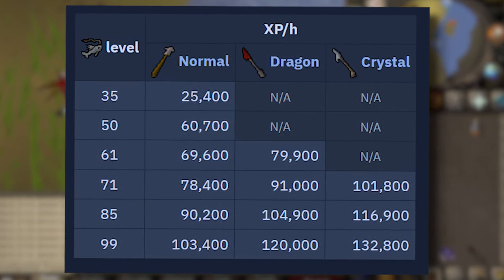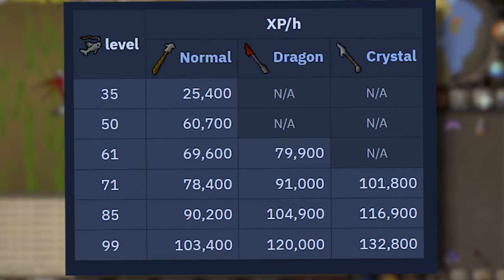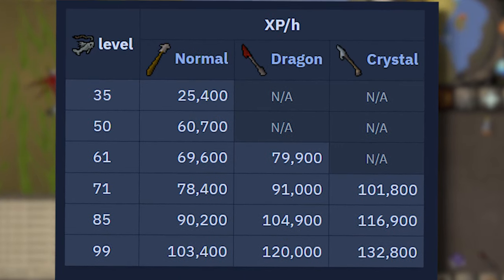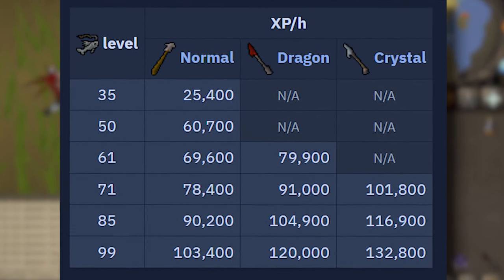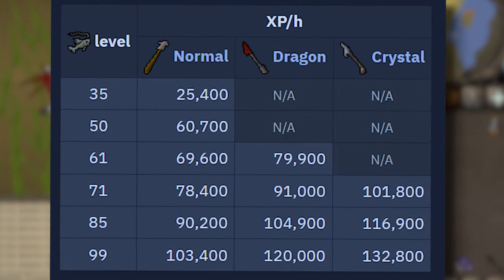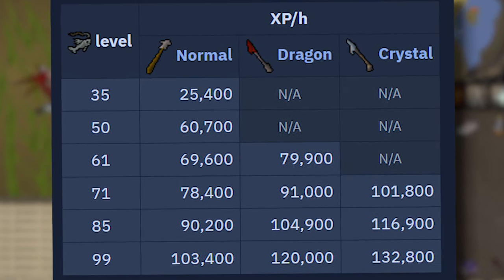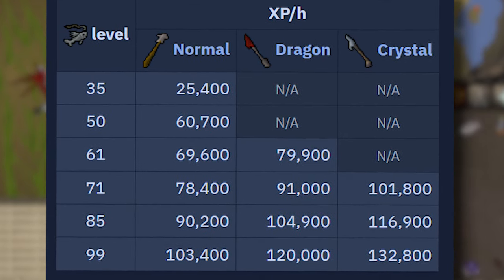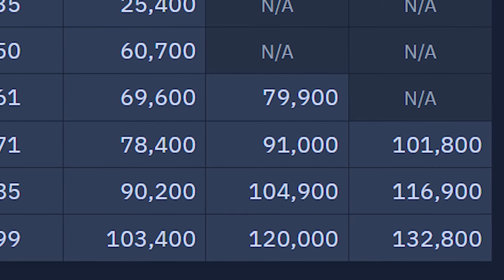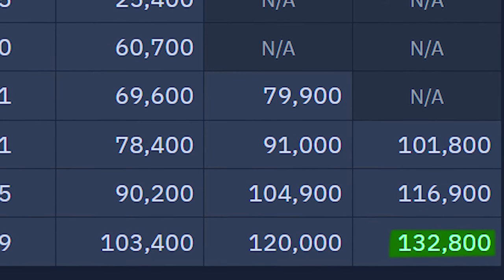Experience rates are incredibly high for this method. At maximum efficiency, it is possible to gain up to 135,000 to 138,000 experience per hour at level 99 when using the crystal harpoon. Those using the infernal harpoon can expect to gain around 20,000 to 26,000 passive cooking experience an hour, depending on your fishing level. Assuming the best possible harpoon: at level 35, 2-tick harpooning is 25,000 XP an hour; at level 50, it's 60,700 XP an hour; at level 61, it's 79,900 XP an hour; at level 71, it's 101k XP an hour; at level 85, it's 116,900 XP an hour; and at level 99, it's 132,800 XP an hour.